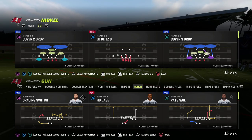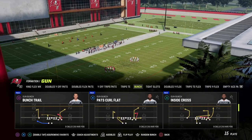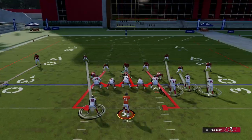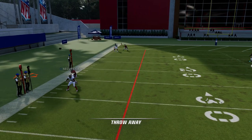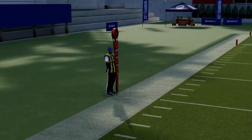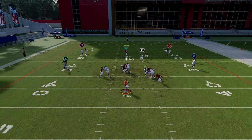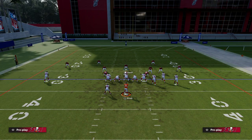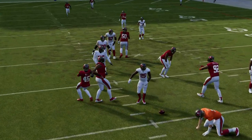First thing I want to talk about is the loop blitz — it is still really really effective. If you just pinch your linebackers to contain and do nothing else, the loop will come in around the edge. Running backs generally struggle to block contains, so even if I block my running back, I'm still getting blitzed and sacked. You can see the pressure coming right through.